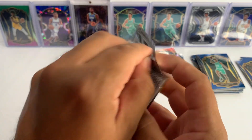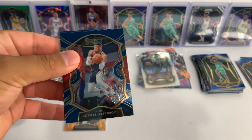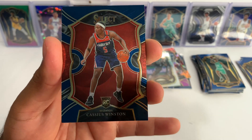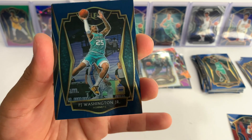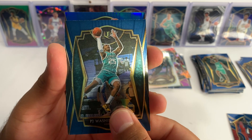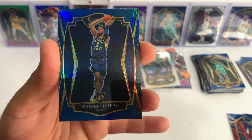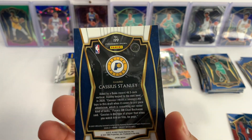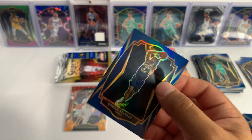Pack number two — we got Russell Westbrook concourse, Cassius Winston rookie, we got a PJ Washington Jr. premiere level, and their blue prism. Who's this gonna be? We got a Cassius Stanley rookie premiere level prism. Nice.